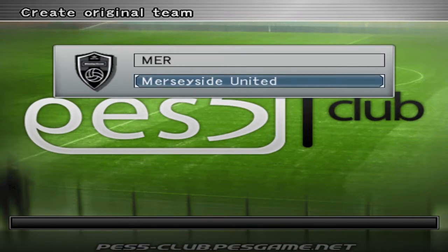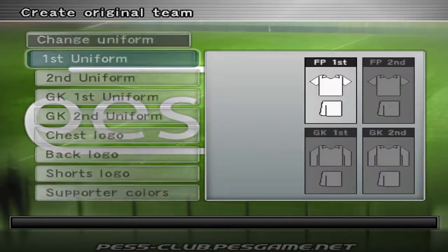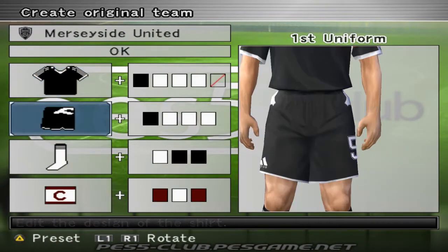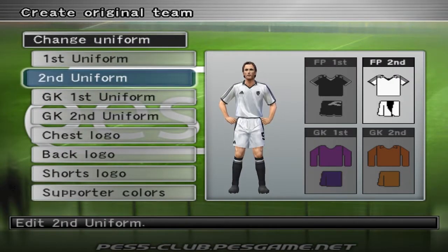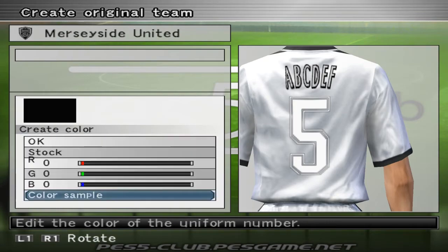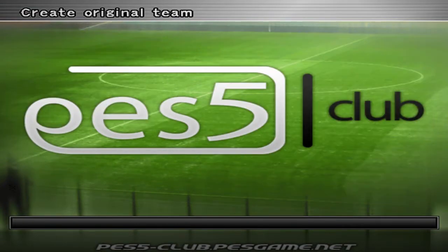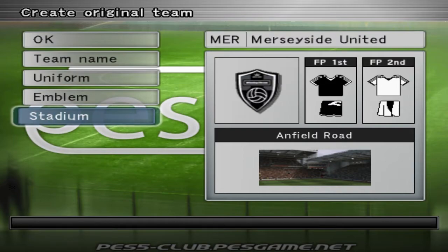I'm using my keyboard rather than my controller because whenever I plug in my controller I can't seem to be able to record. I don't know why, but it's fine, it's not a big deal. So I'm gonna create the kit. I added logos and it looks decent. I might just change this so that it's black. Also, I chose Anfield Road as the stadium because it's on Merseyside and my team is called Merseyside United.